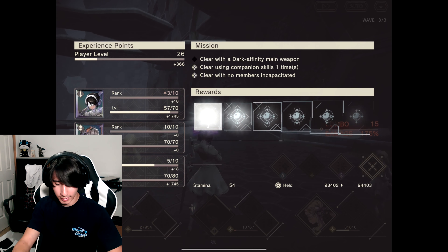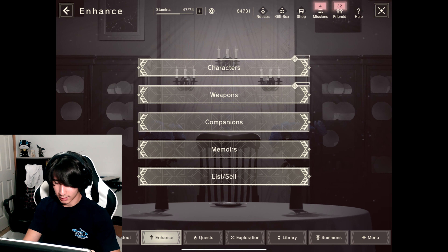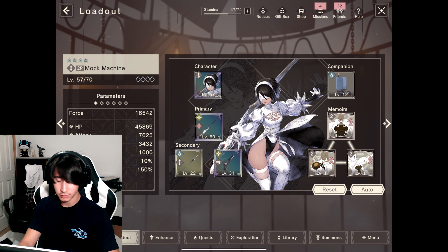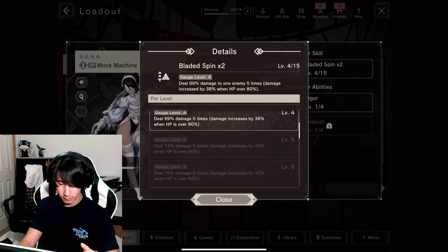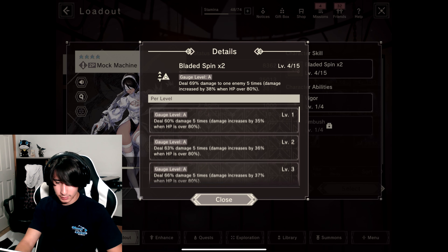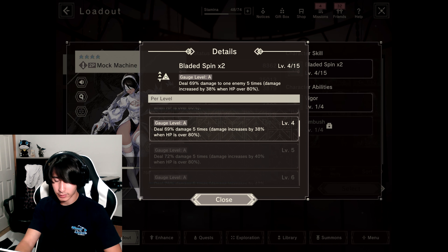Taking it back to the loadout here. Our force is looking nice. Could be better obviously — keep in mind not all my weapons are fully upgraded. Memoirs I've still got to go over in another video, and Companions are going to get a video in the near future. Our total force is not too bad — almost 50,000, we're a little less than 4,000 away from 50,000.